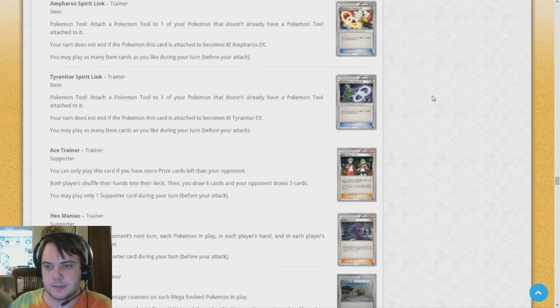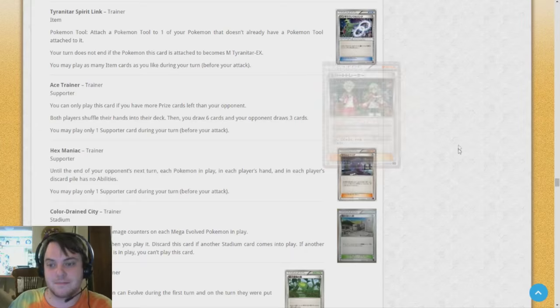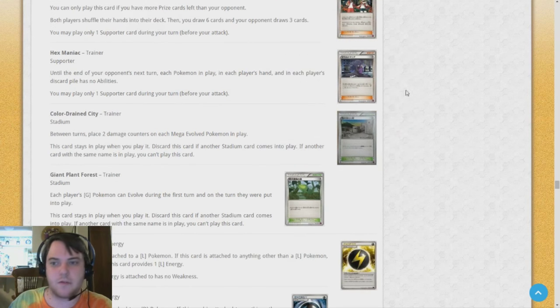Now we have what I think is probably the most powerful card in this entire set — Ace Trainer. Both players shuffle their hands into their deck, then you draw six cards and your opponent draws three. This is going to replace the four-of N in every single deck. It's like N except even better — it disrupts your opponent's hand and gives them even fewer cards to work with, and it always guarantees that you yourself have six. I'm disappointed they didn't make a full art of it.